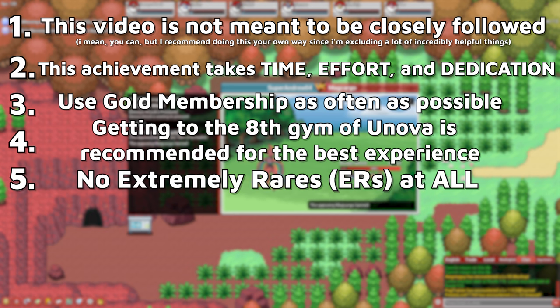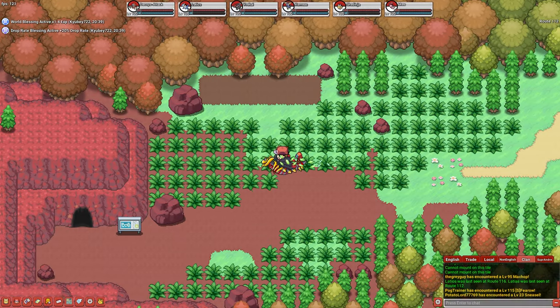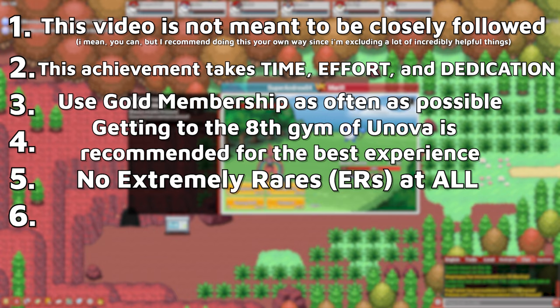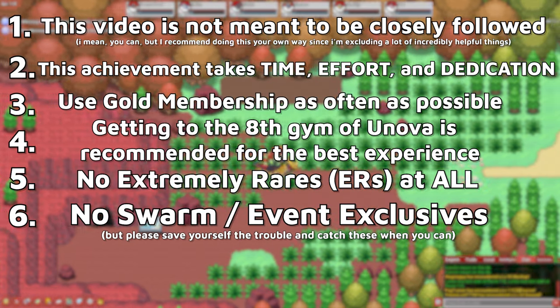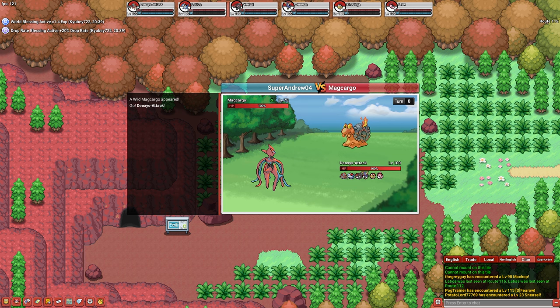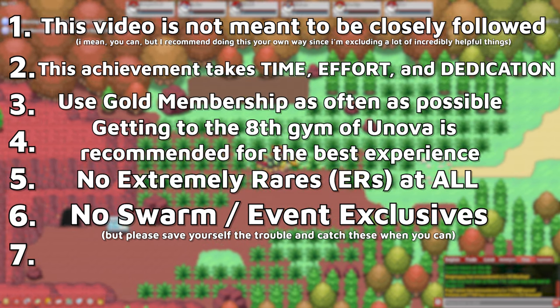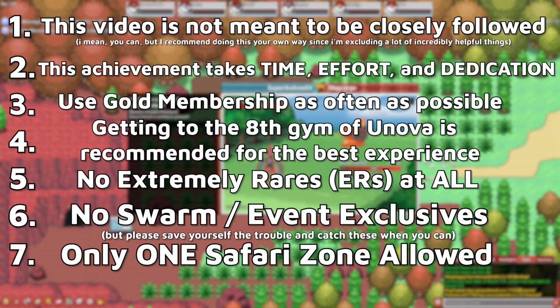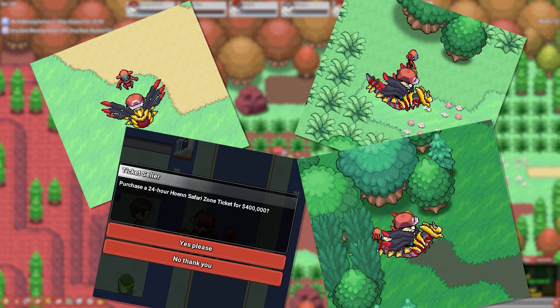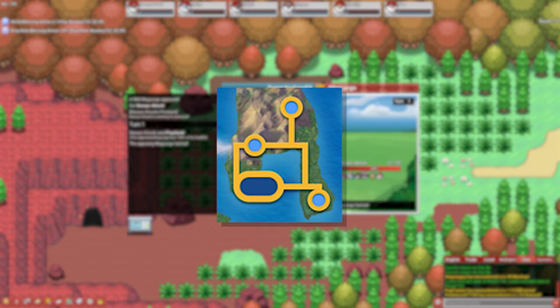Fifth, I will be excluding extremely rares entirely — a base encounter rate of 1 in 5000 is a pretty tedious grind for the average player. Sixth, I will be excluding swarm and event exclusive Pokemon as they're too situational, though I do highly recommend hunting them as they're far easier to encounter than a lot of other Pokemon. Seventh, I will only be allotting myself access to one safari zone — the one that gives us the best value. Additionally, we'll be paying a visit to the Battle Zone to catch a few Pokemon, so make sure you have at least 50,000 ready for the ferry there.